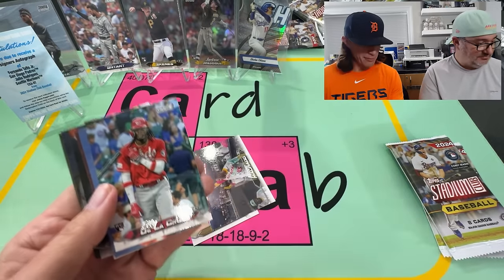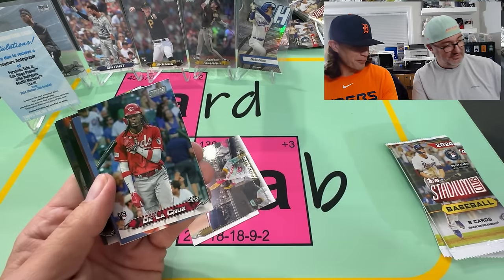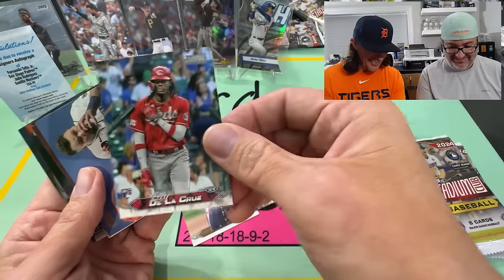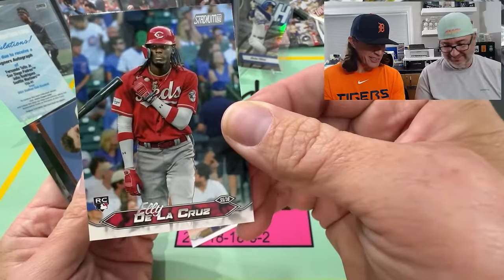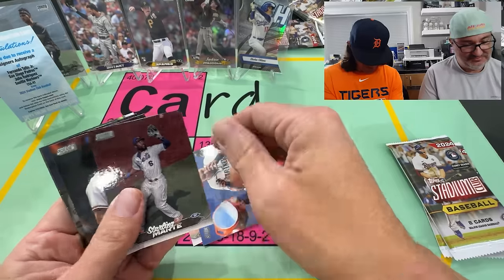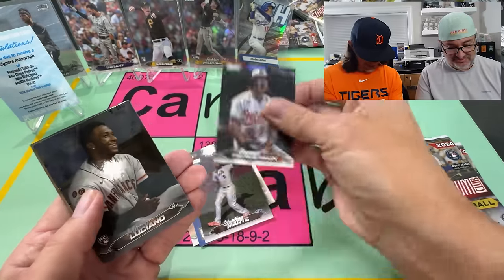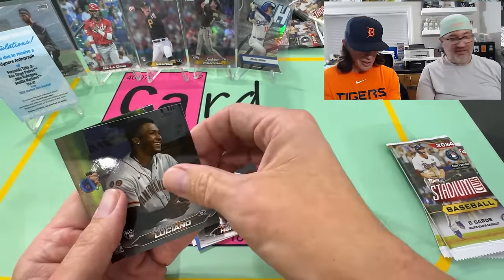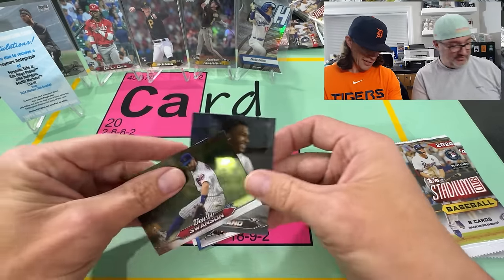Ellie — finally! Dude, that's a badass pose. That might be the sweetest pose ever on a card — he's just flipping the bat. That's awesome. Marco Luna. And Dansby.